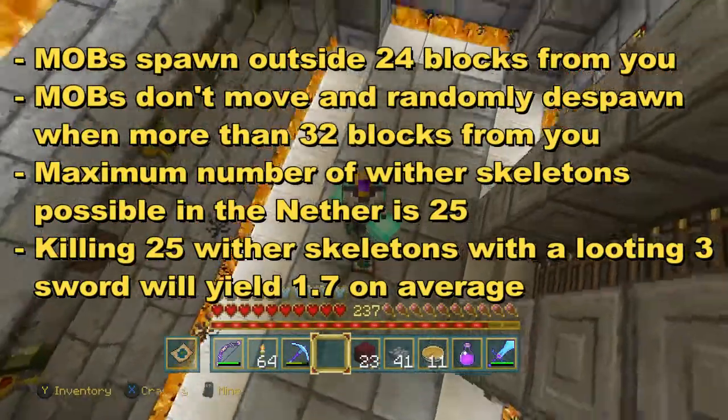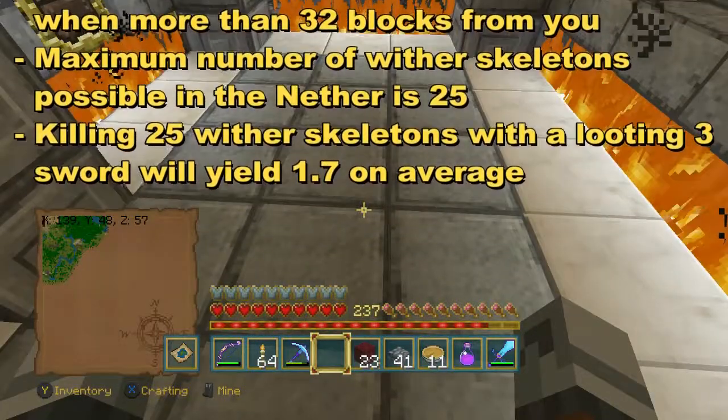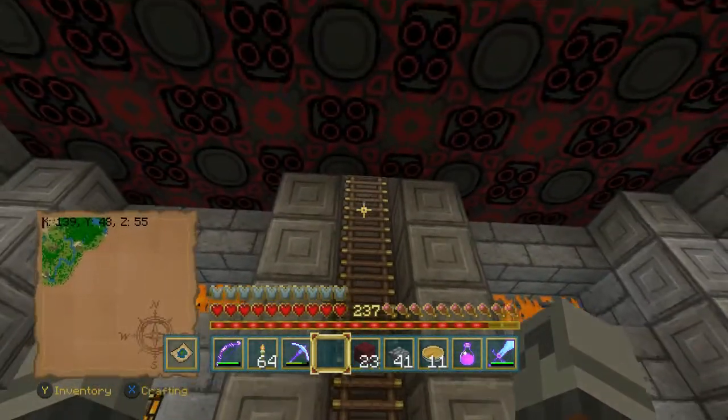The maximum number of wither skeletons you can have in the nether when you're on Xbox is 25, and if you kill 25 wither skeletons with a Looting III sword, on average you'll get 1.7 skulls. I've actually gotten five in one session, and sometimes you get zero.